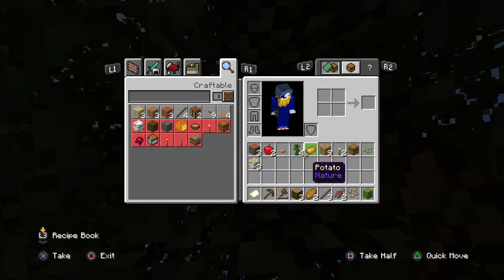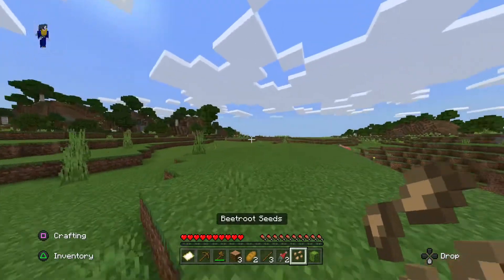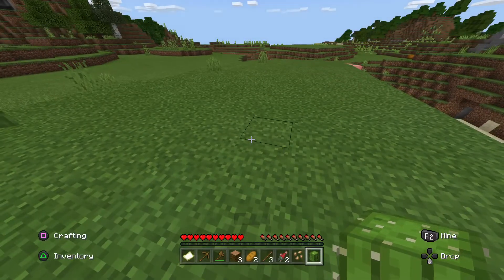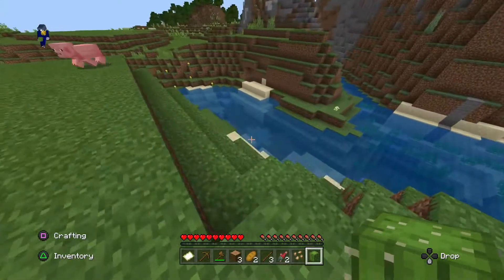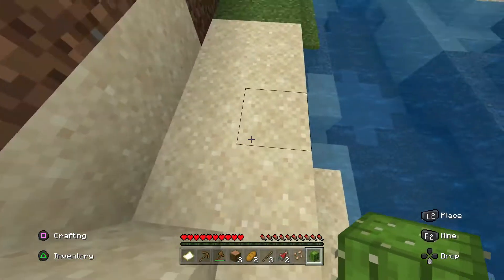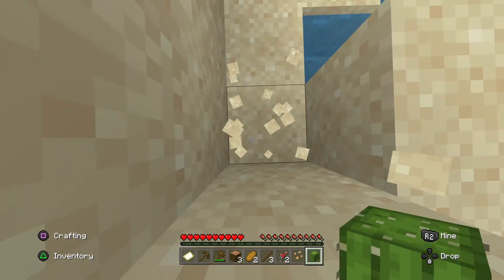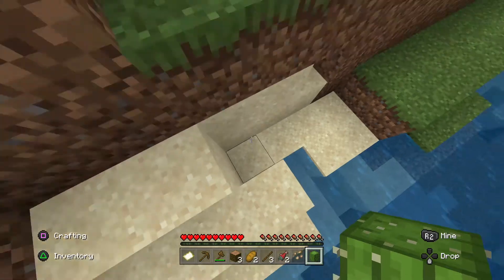Did it give me a cactus? It gave me a trash can — that's what it gave me. Oh, you can only place this on sand. Give me a piece of sand — there we go, thank you.